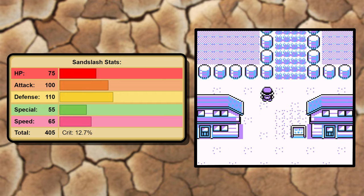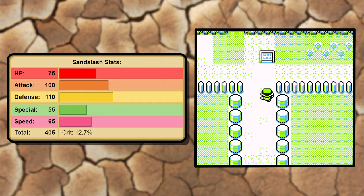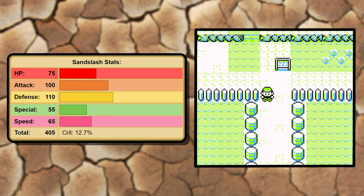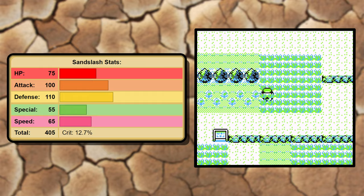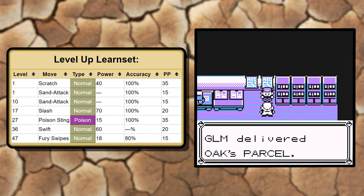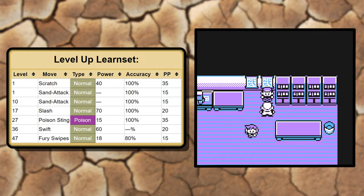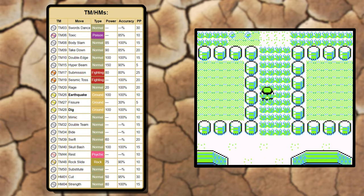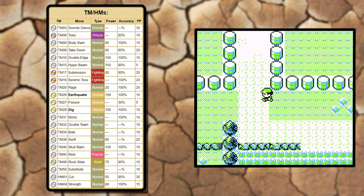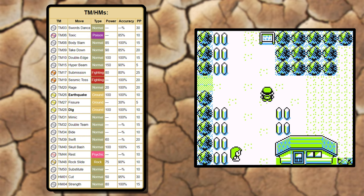Sandslash is only going to look semi-impressive at first glance, fitting perfectly into that generation 1 ground type mold. It has pretty solid attack, significantly lower than Rhydon or Golem, but it makes up for it with base 65 speed. That sounds a little weird to praise, but trust me, 65 base speed is about the bare minimum to not be a hindrance. The TM list — Earthquake, Body Slam, Rock Slide — gives a well-rounded top tier physical set, but Swords Dance is the glue that holds it all together.